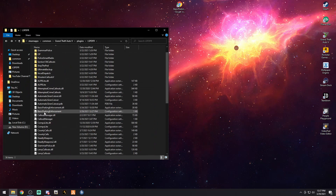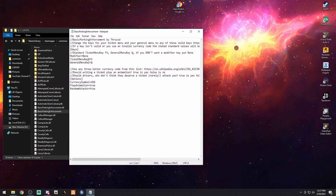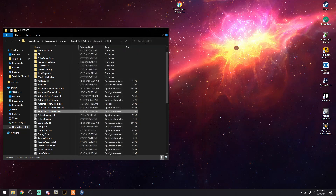Let's go ahead and double click the Basic Parking Enforcement INI — it's got the little sprocket icon. This is going to bring up the INI and show you: the ticket menu key is F5, the general menu key is Q. You can configure random attacks — drivers who don't think they deserve a ticket may rarely attack you. I'm going to use US dollars for the currency. If you change anything, go to File, click Save, and exit out.